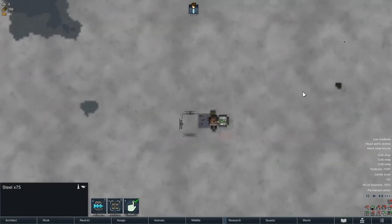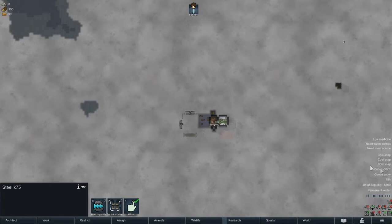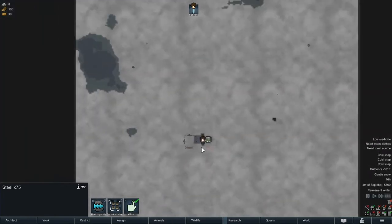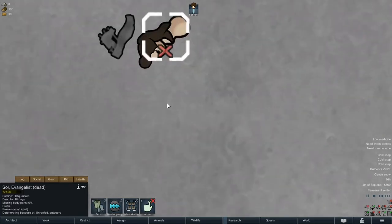I don't think we can make it out here. The warmest part of the day is about 3 PM and we're at negative 162 Fahrenheit - that is extremely problematic. I don't know that we can really do anything; this person is frozen like a rock.